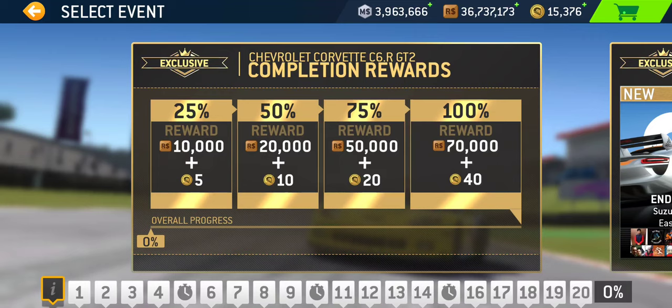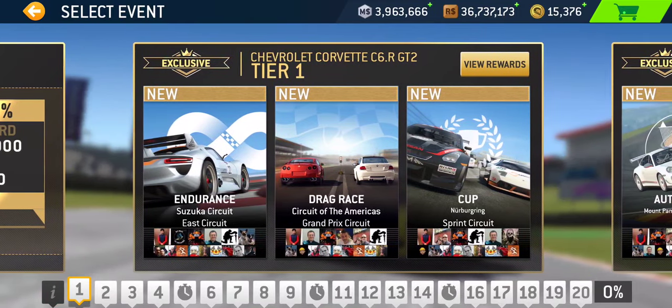Strategy-wise, to get the most out of these exclusive series, I normally would try to get these short events done first — if I'm not making a video going tier by tier. Then there are four eliminations and four hunters, which are the next common types of events you'll encounter. There are three head-to-heads, and we're kind of low on speed record and endurance — only two endurances and only two speed records in this series. Going through the series by event type in alphabetical order, let's start with those six autocrosses, the first of which you'll find in tier two, taking place at Mount Panorama.